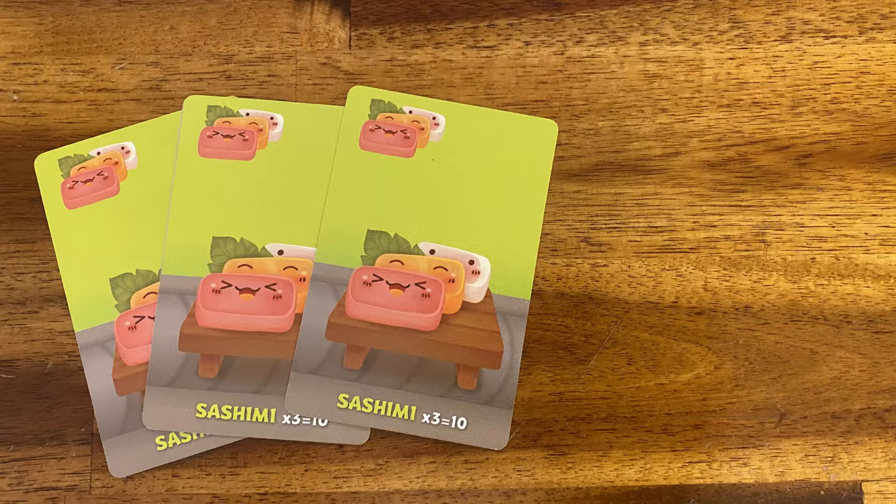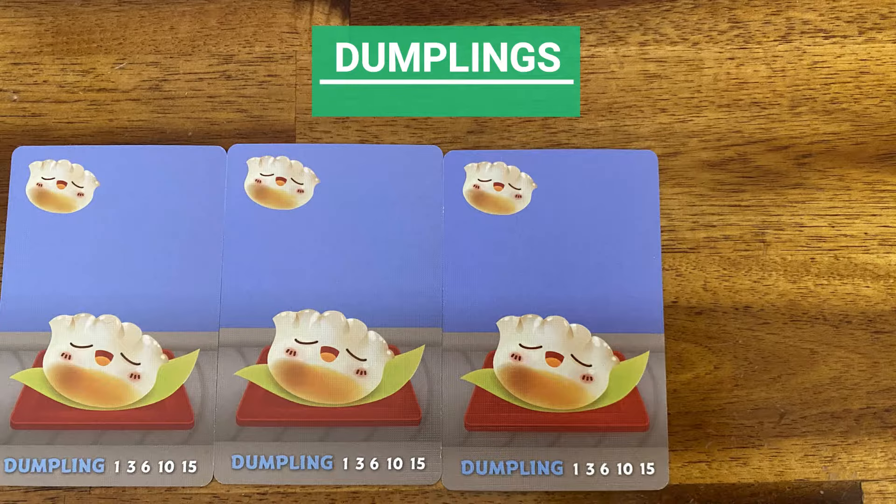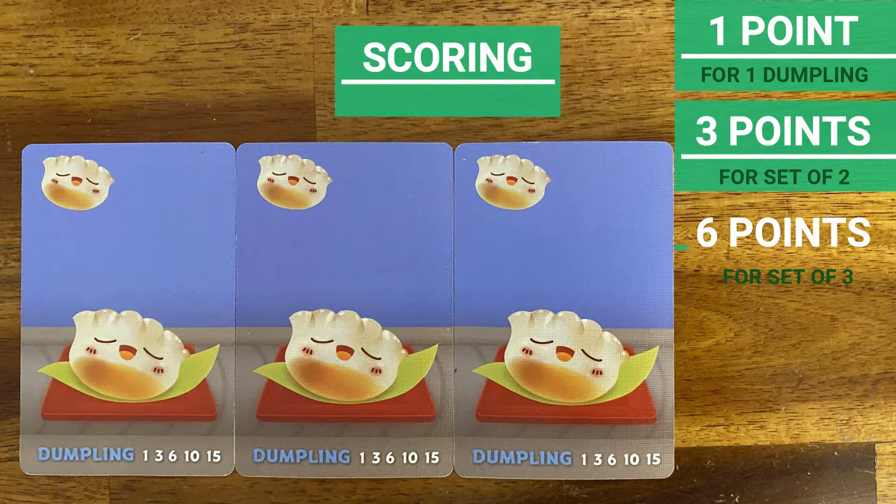Dumplings: the more dumpling cards you have, the more points you score. Having one dumpling gives you one point, two gives three points, three gives six points, four gives ten points, and five gives fifteen points.